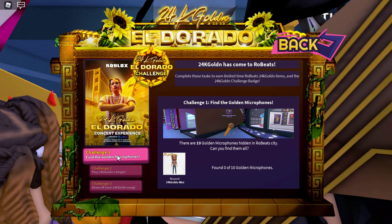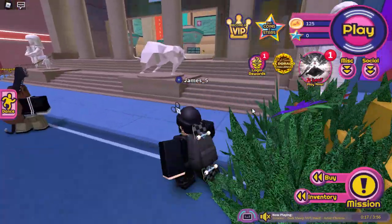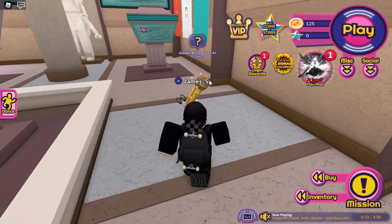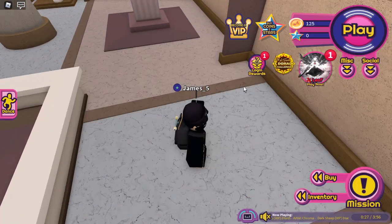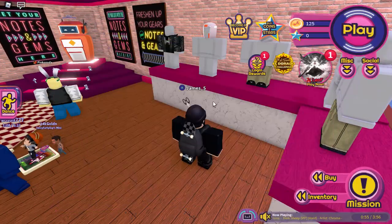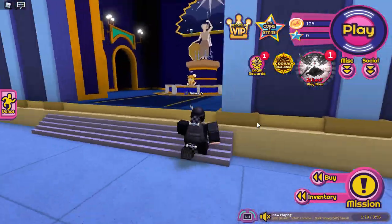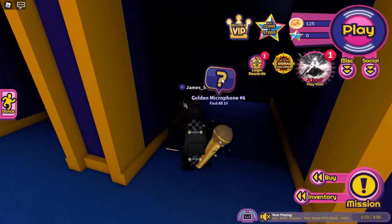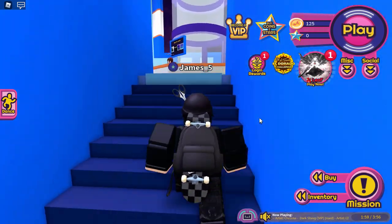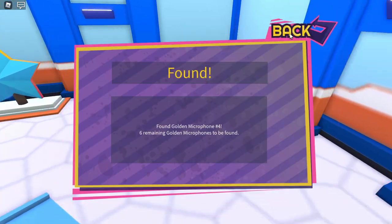Challenge one is to find the golden microphones. These microphones are hidden around the map. There's one already — let's walk up and collect it. Microphone number two appears to be in this shop, click the question mark — found it. Microphone number three is hiding in the archway of the building around the corner. Then walk across the road into another building where microphone number four can be found.